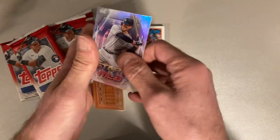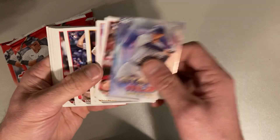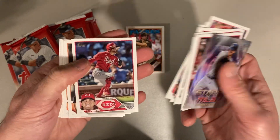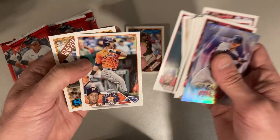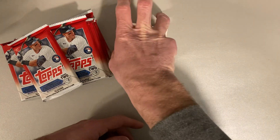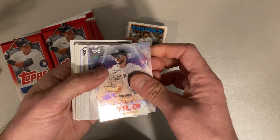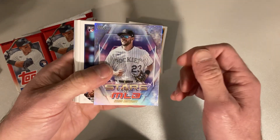Pack number two. Starting out, Anthony Rizzo to start us off. There's Oskar Colas. Jose Abreu. Akil Badu. Marcus Simeon — he's good. Michael Brantley. And Juan Soto. Two Padres cards right there in the '88 style. I get the feeling this is one of those boxes where it's like a volume play — you get a lot of base cards and that's it. I don't think there's like a guaranteed relic or auto or anything.